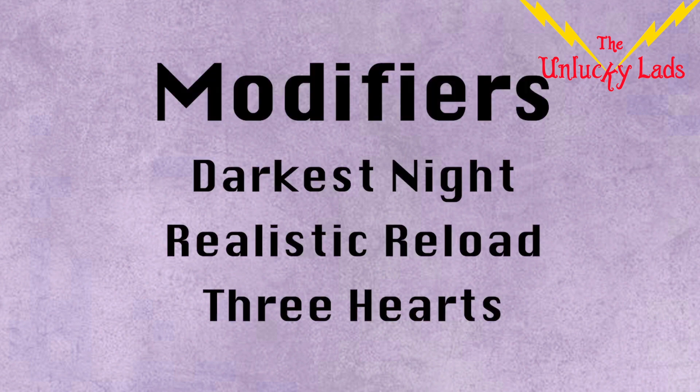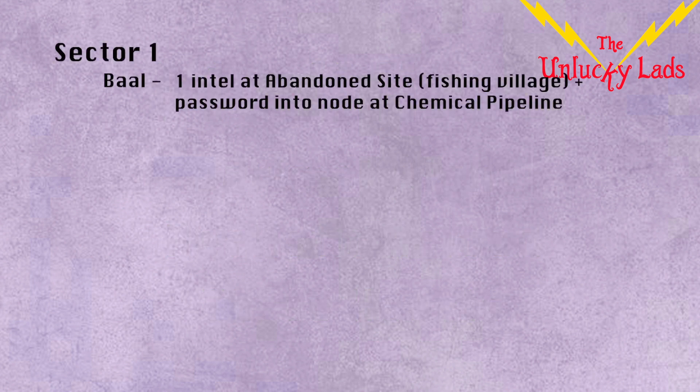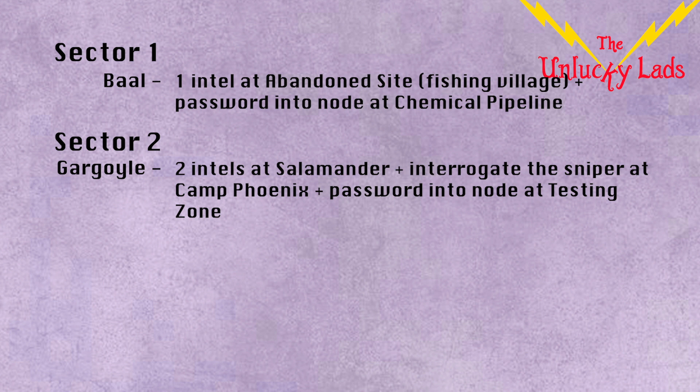In summary, the modifiers are likely to cause some bother this week, because Darkest Night tends to frustrate the majority of our fans. And on top of that, Realistic Reload can easily chew through your ammo, especially if you reload a 100-round clip that's only fired a few bullets. As for Three Hearts, hopefully this won't affect most players, but if it does affect you while you're collecting intel, remember you can always quit the raid and rejoin to avoid the wait. As for the intel trail, it's a little longer than last week's raid, but overall isn't too bad, mainly because the Sector 3 intel is only one task. Although it's worth bearing in mind that if you squad wipe after entering Sector 3 and before the hack is complete at Scandium Mine, you will be required to do the full intel for Cerberus. That said, you can attempt to quit the raid as a squad and re-enter back at the Sector 3 checkpoint. However, please note that this can sometimes erase your progress, so only do this at your own discretion.